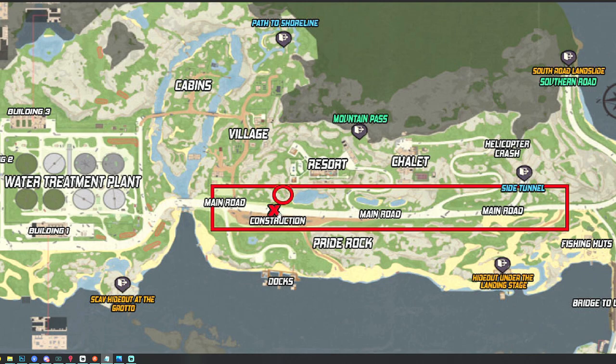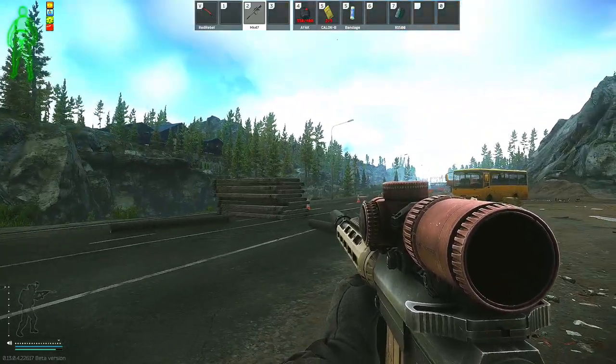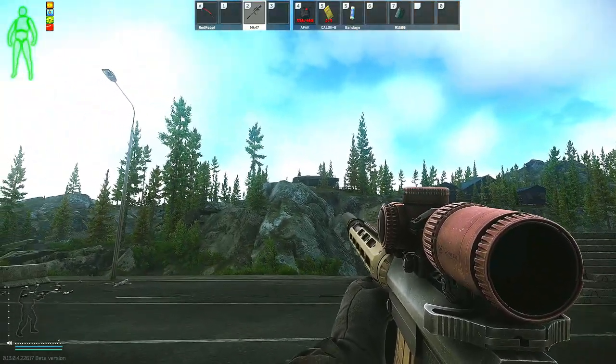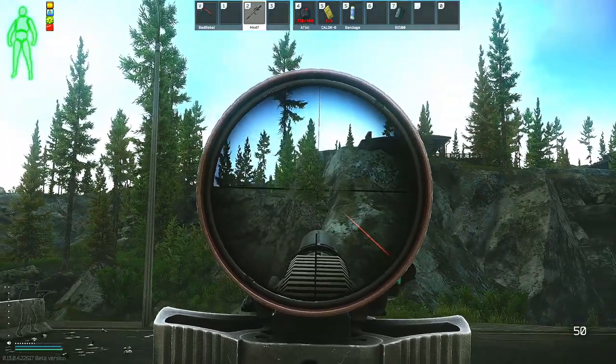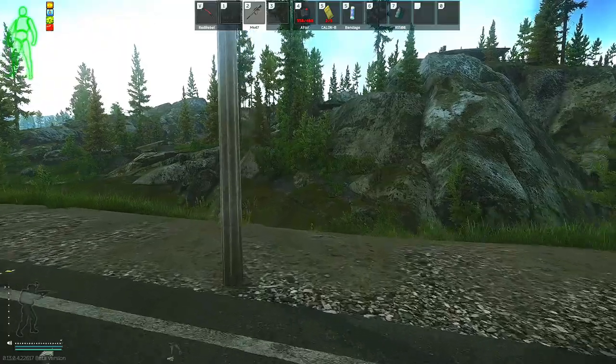The area where my PMC will be starting is on the road just next to construction, and then I'll be moving up and showing you a spot just down below the pizza shack that's next to the large resort. So I'm here on the main road just next to construction — this is Pride Rock, just to my left is the resort area, and to the left of that is where the pizza hut is. You can use the pizza hut as a reference as we will be going down to the single pine tree just below it and to the left.